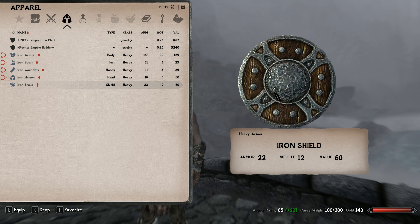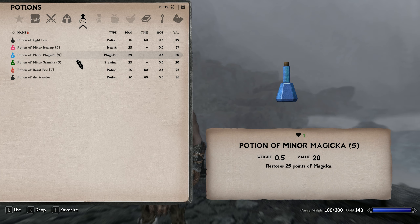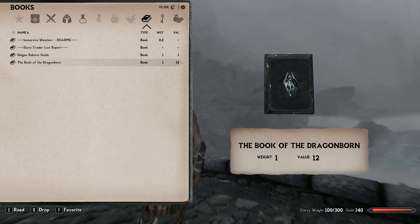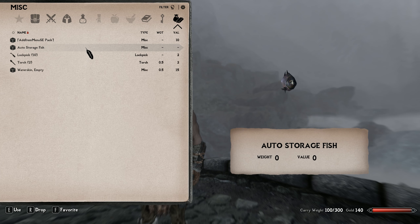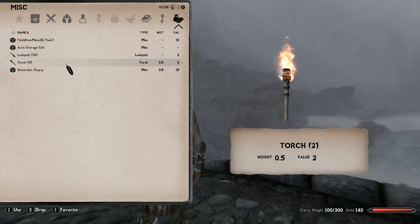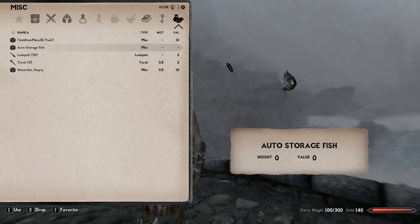For a warrior character you're pretty much got a good loadout starting right off the bat. We've also been given a couple of potions: a Potion of Light Feet, Healing, Magic of Stamina, a Potion of Resist Fire, and a Potion of the Warrior. You'll also get the Book of the Dragonborn with this character even in an unmodded vanilla game. You're also given a few lockpicks and a couple of torches — the waterskin and auto storage items are added by mods.